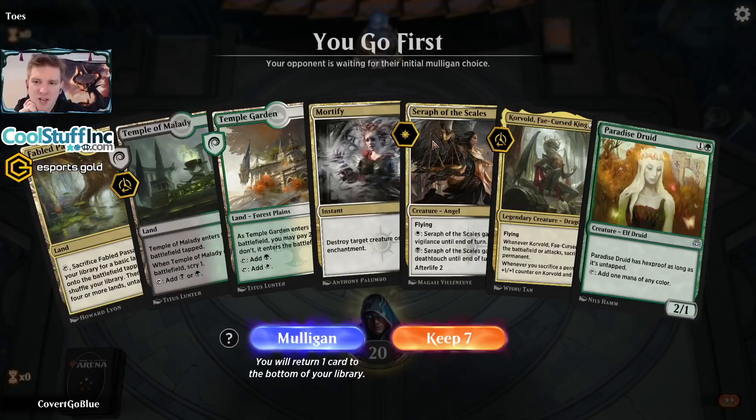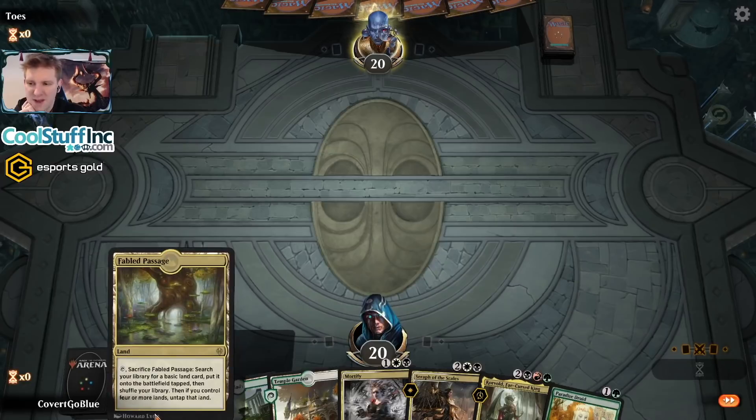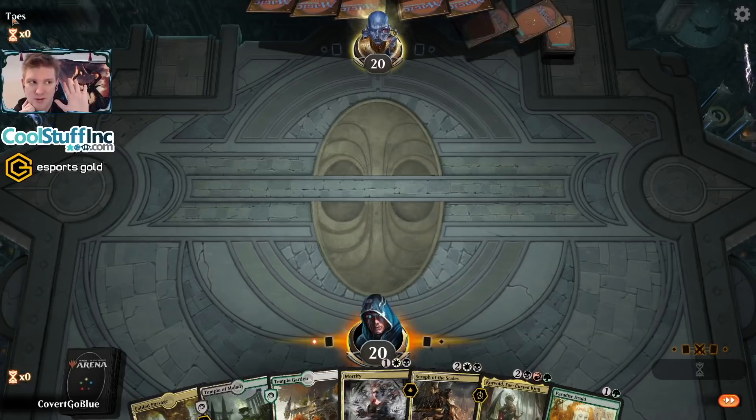This opener has the Paradise Druid into the Seraph of the Scales, possibly into a Korvold — it's a keeper. We do need to find an untapped land to make it all come together. You need four lands on the battlefield to make Fable Passage get you an untapped source. Right now we're missing red. Opponent is on the mulligans.